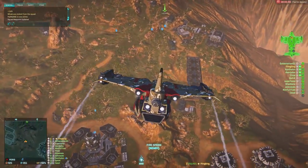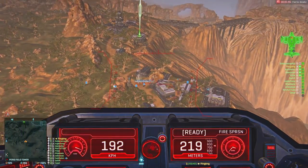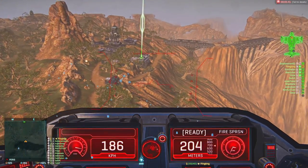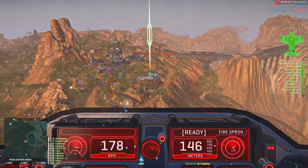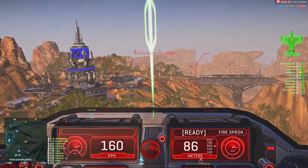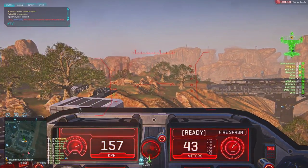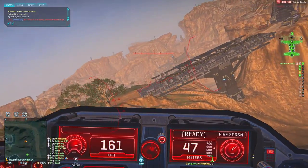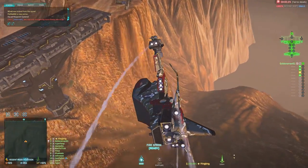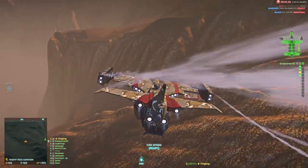Just in case we need to go for a second pass — when we drop on the squad waypoint I want to secure the drop zone and then rally on my position. Get ready. Okay, drop drop drop drop. Excellent guys, keep it up. Let's get inside. Upstairs guys, hold the upstairs.